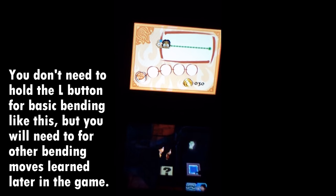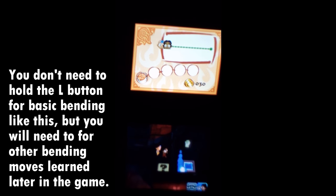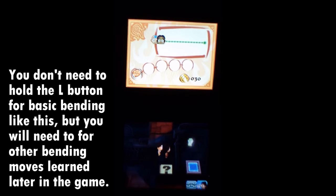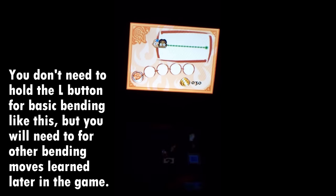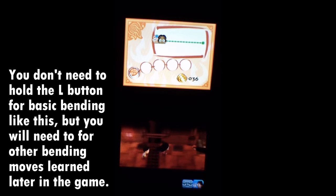You press the L button and then tap on the water to bend it. Actually, I'm doing it without holding L — you just touch it. I don't know why I was holding L. I'm just going to try to get through this as fast as possible.